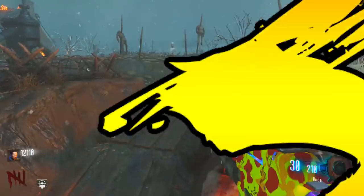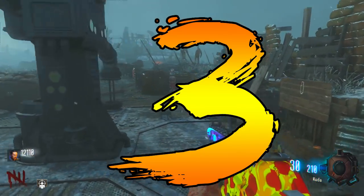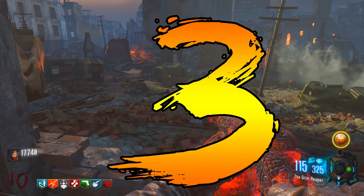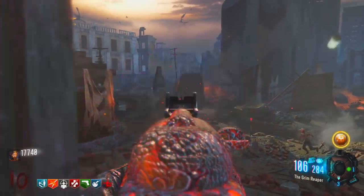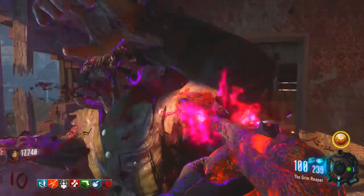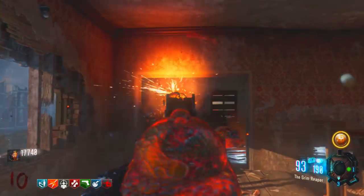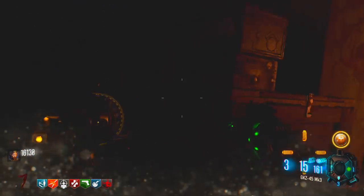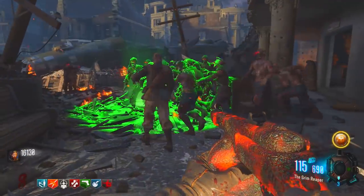Coming in at number 3, we have another easter egg on Black Ops 3 Zombies, and it's on one of the most loved maps in the series — Gorod Krovi. This is an easter egg I had never done up until today, and that is the upgraded Dragon Strike easter egg. If you never knew, you can actually upgrade the Dragon Strikes inside of Gorod Krovi. To do this, you've got to get the normal Dragon Strike by doing the lockdown step near Pack-a-Punch. Once unlocked, get 50 kills with that Dragon Strike and you'll hear a dragon roar, letting you know you're onto the next step.